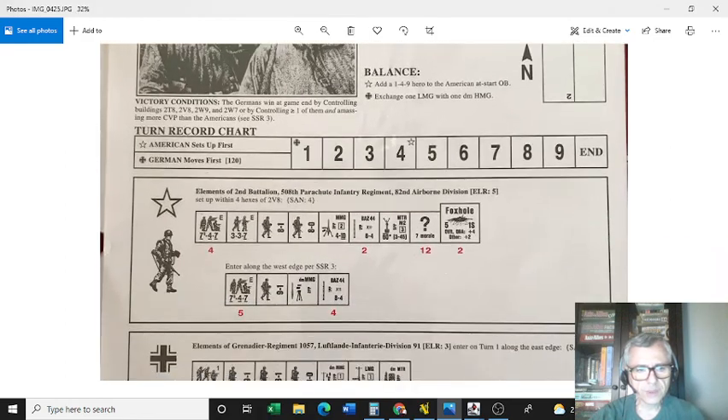To do that, you only have four paratroop squads, which are elite units, one half squad, and two leaders to begin with. Support weapons are limited — you only have one MMG, two bazookas, and a mortar. The mortar can be very useful because it has a high rate of fire of three. Your ace in the hole is 12 concealment dummy markers, two foxholes, and reinforcements that come in on either turn four or five depending on a random dial.